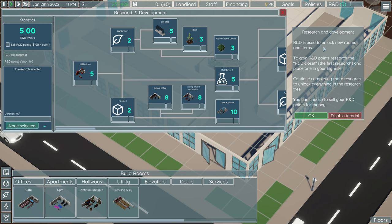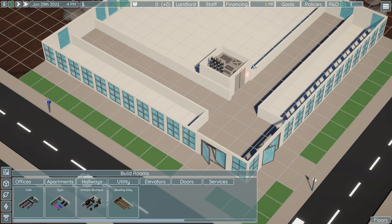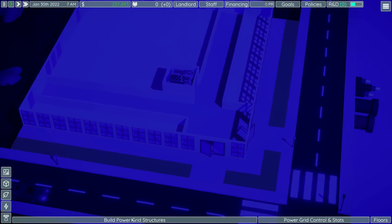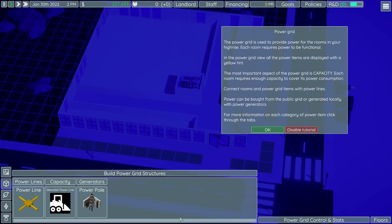Research and development is used to unlock new rooms and items. You get R&D points via the R&D closet, which we can go ahead and research right now — it's going to take 30 seconds. We can place that in here in no time as well. Before we get to that, let's look at power, because power is what makes the high-rise go higher.